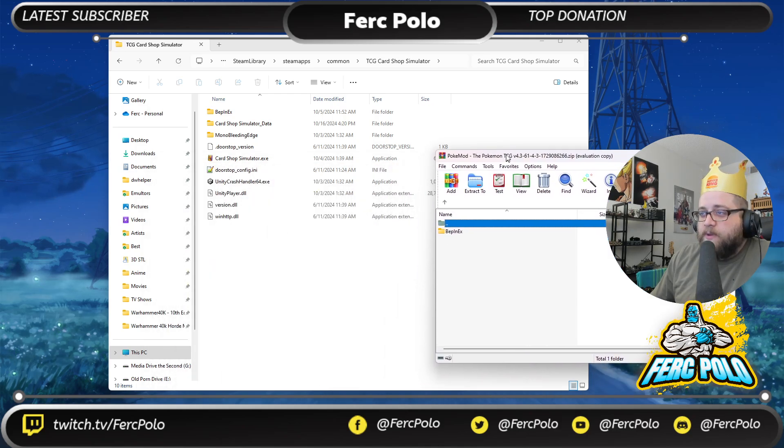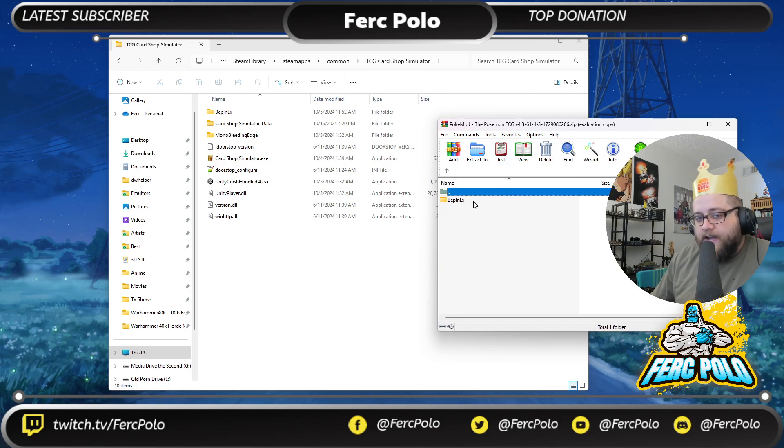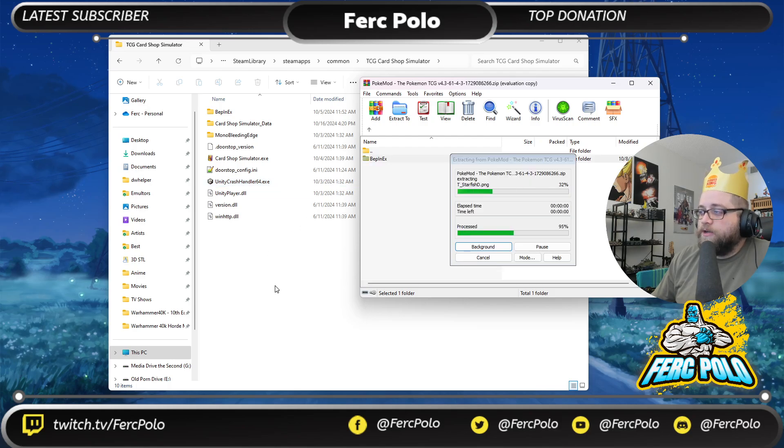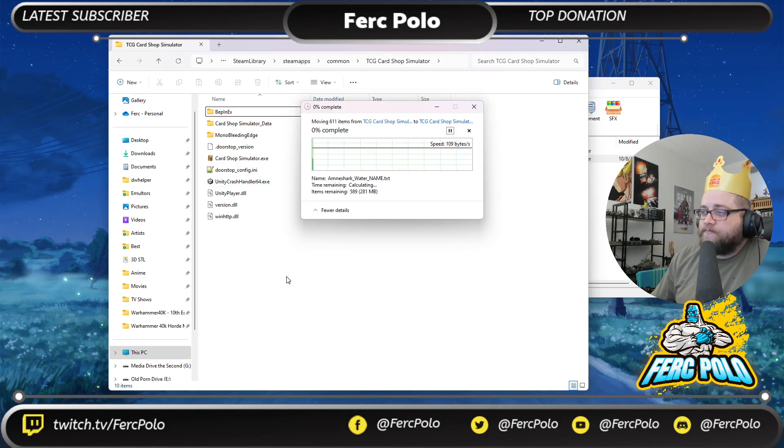Once you're back, open the Texture Replacer folder. You can see it says 'Texture Replacer' — go right into the BepInEx folder, then into Plugins, and just drop the Texture Replacer file in there, replacing the file at the destination. Done — your Texture Replacer is installed.